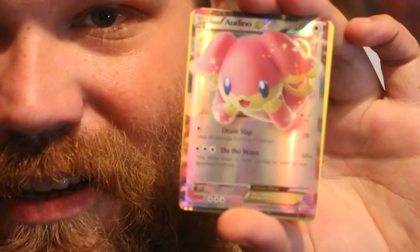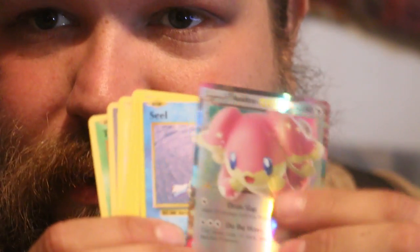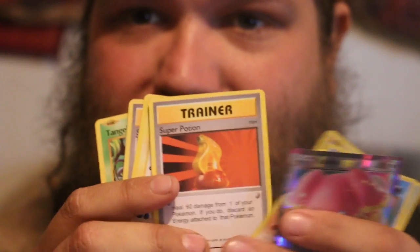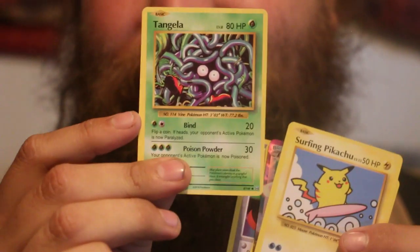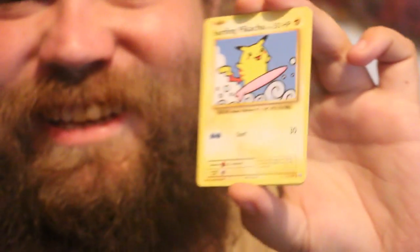Let's open up pack number three. The epic one is an Audino. These might be Evolutions cards — I'm not sure, this pack is from like five years ago. Audino, Seal, Slowbro Spirit Link, Staryu, Machop, Machoke, Super Potion. I got a Surfing Pikachu — whoa, epic win, even if it is fake. And a Tangela. One of the first Pokémon cards I ever traded for was Tangela, back in elementary school. Surfing Pikachu — so cool, it knows Surf.